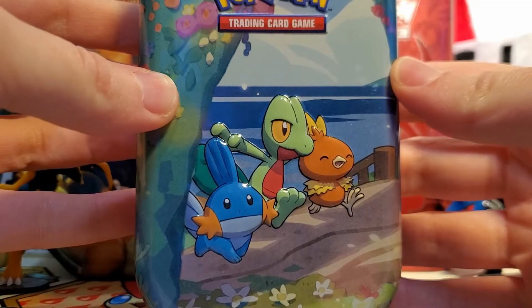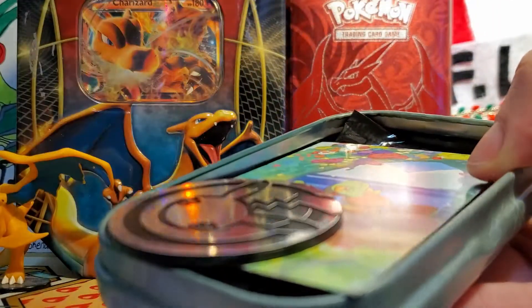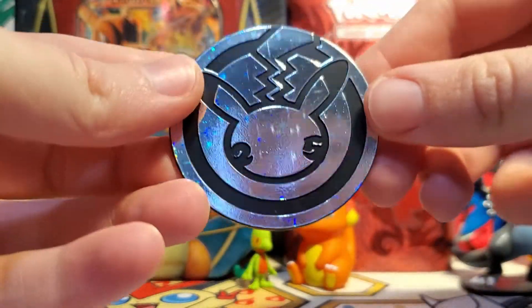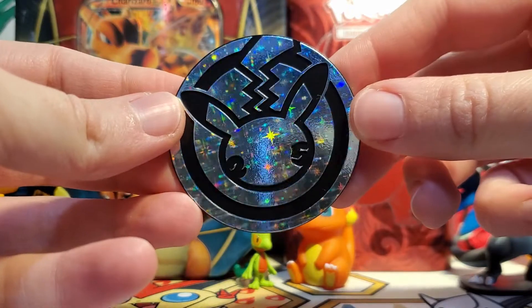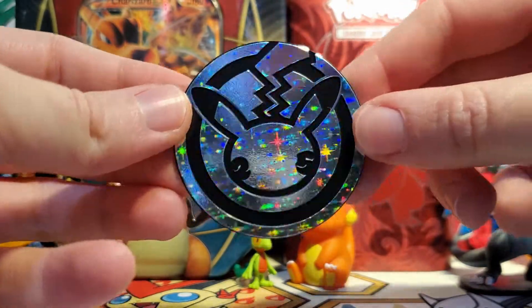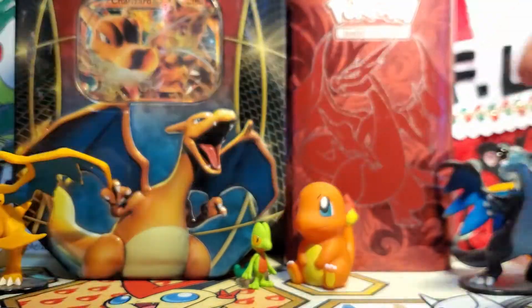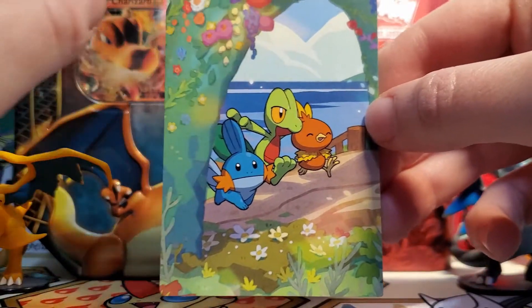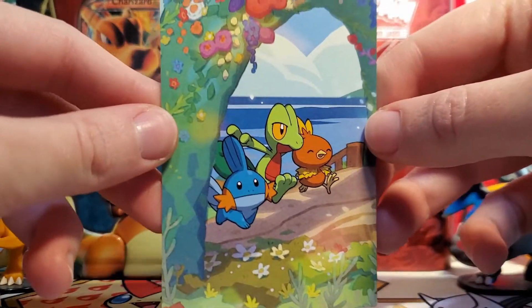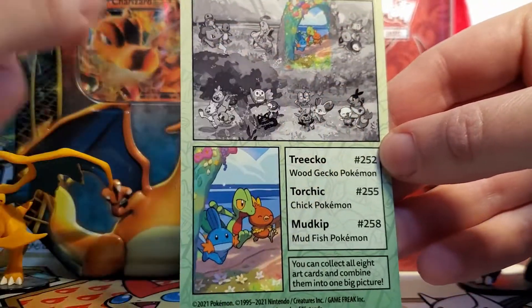Here's the Hoenn tin without the plastic wrap on it. There was a little smudge on Treecko's eye that I was able to wipe off, which is good. That is a big coin — I really hope they don't make this a huge trend. I do enjoy the occasional big coin but these are very large and I have no idea how to display them. But this is a very cool sparkly pattern, really reminiscent of the first coins that came out for the TCG. We also have our little mini art card, and this time it doesn't have a border, which is very nice. I do prefer it without a border so you can put them all together at the end. On the back we have a picture of all eight of them — they're all so cute.